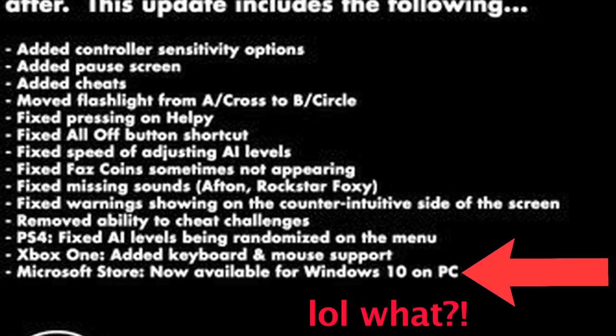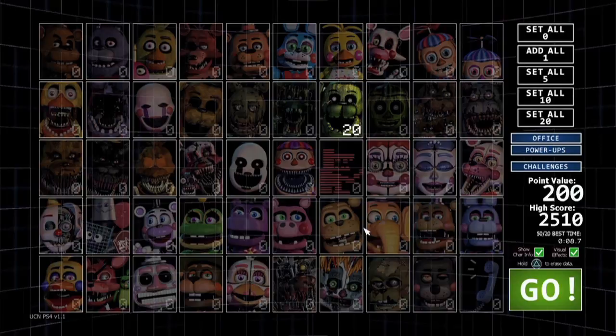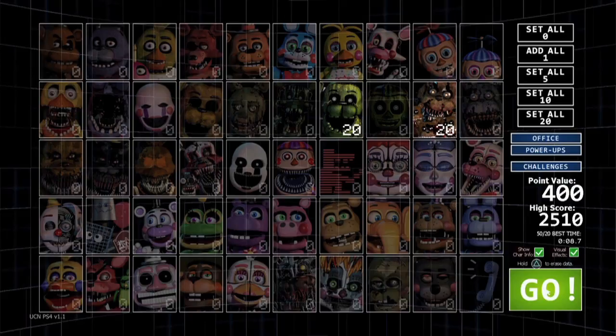Microsoft Store is now available for Windows 10 on PC. Someone please give me a legitimate reason why this exists — open up a Steam account, it's free on Steam. This just seems like a way of tricking people out of their money. One issue I've noticed: you can't use the flashlight whenever you're in the camera section. On PC you could do this to get rid of Fredlitz or Phantom Freddy, but on the PS4 version you cannot.